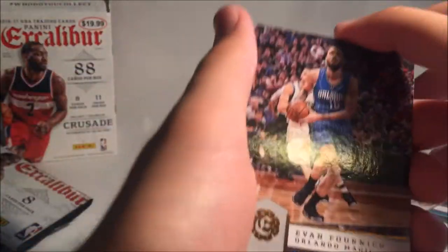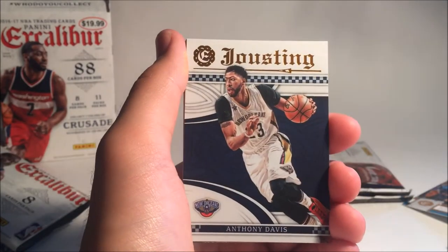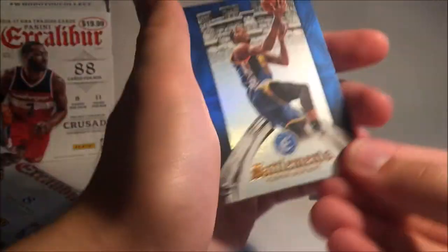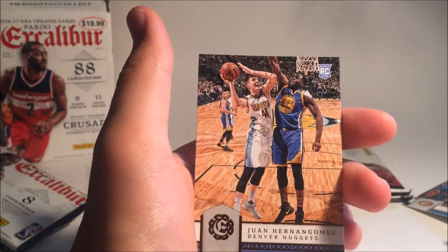Third last pack — maybe we'll get another signature or a memorabilia card. We got Evan Fournier. Dave Cowens. CJ McCollum. Joustings Anthony Davis — that's another cool looking card. Battlements Kevin Durant. Kyrie Irving. Chandler Parsons. And Juan Hernangomez.